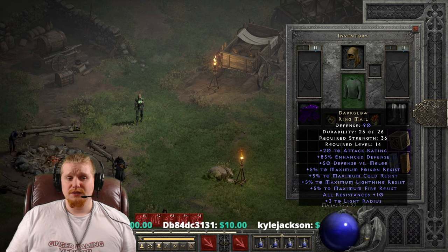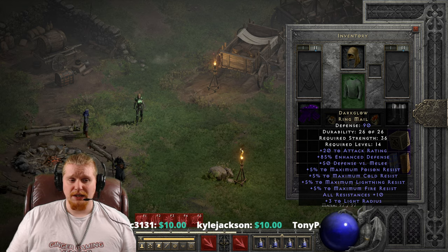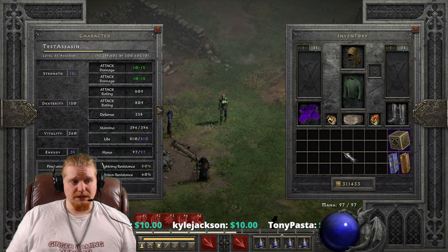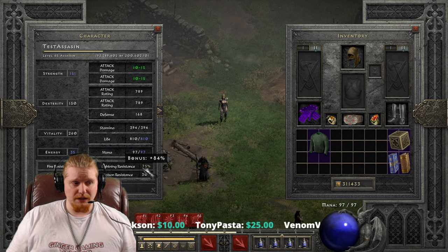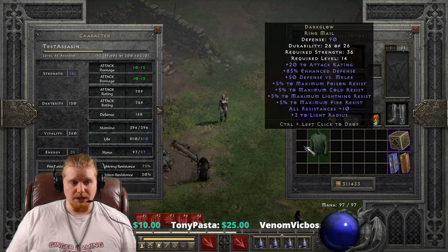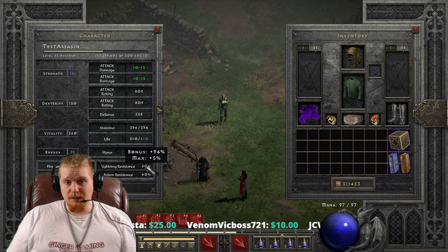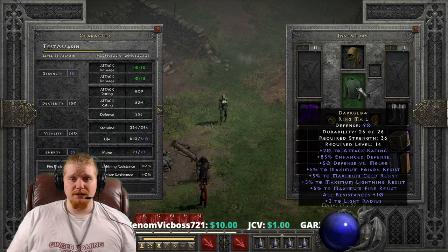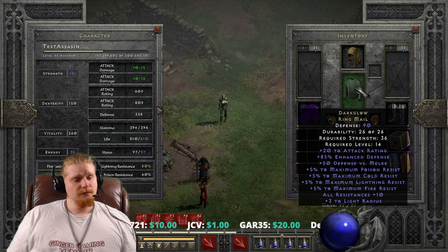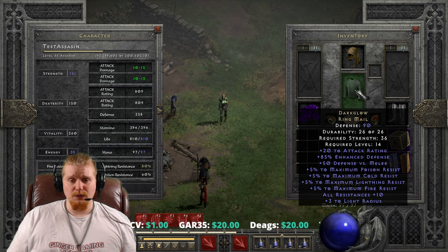We've got 5% max poison resist, 5% max cold resist, 5% max lightning resist, and 5% maximum fire resist. What this means is that when you have the armor on, if your resistances are hitting the cap right now — like at 75% — and you put on the armor, your cap will increase by 5%, allowing you to hit 80% instead, which is a pretty big deal because it reduces the amount of damage that you take by another 5%. It also gives 10% to all resistances, which is definitely nice to have along with the plus to maxes.